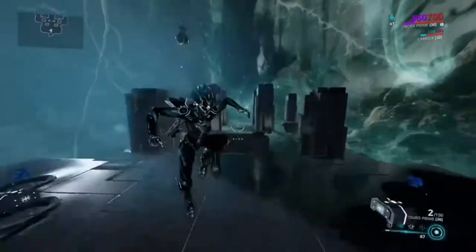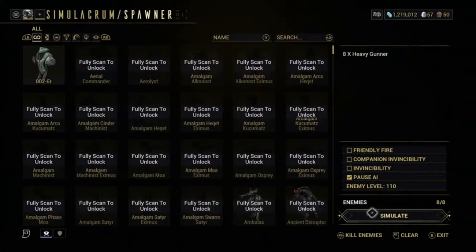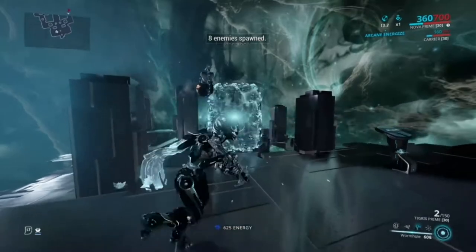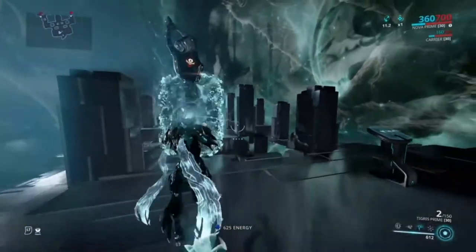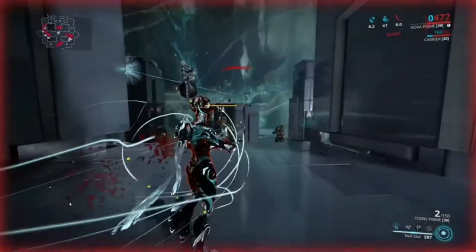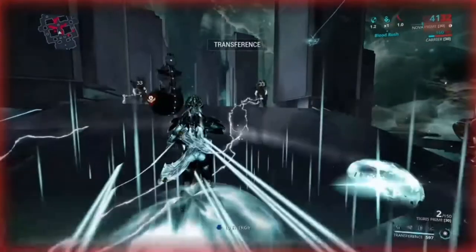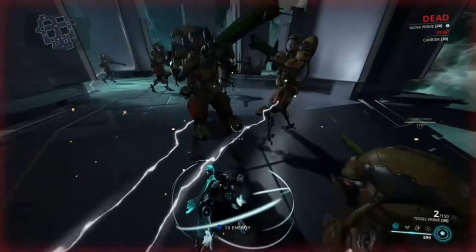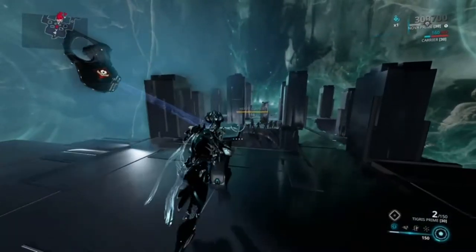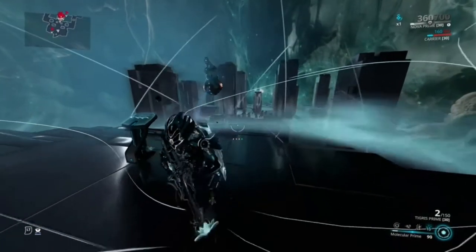There's not much point showing wormhole in detail — it's literally just teleportation — but basically depending on your range you walk through it and it lasts three uses. Now I'll show Null Star. I'm going to die quickly because these are high level enemies, but you can see the damage reduction in action. It's not amazing but it can be very helpful in tough situations.